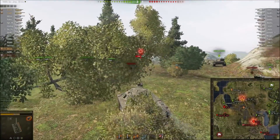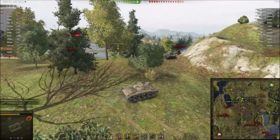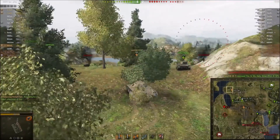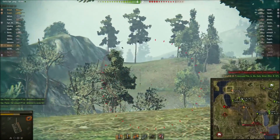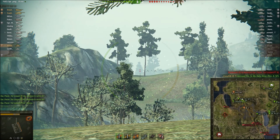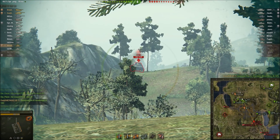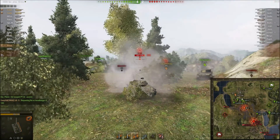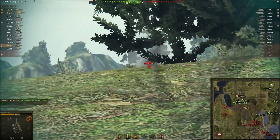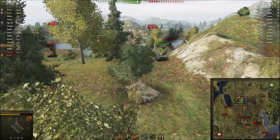I shoot at the E100 at range and still manage to do damage because the HE round I'm firing is pretty big and it's hard for it not to do any damage. At this point we are just biding our time waiting for the game to develop — that's essentially what you have to do on Swamp. You wait for the game to develop, and hopefully the enemy leaves one of their flanks open, then you rush that flank and it's game over unless they play their defense really well.